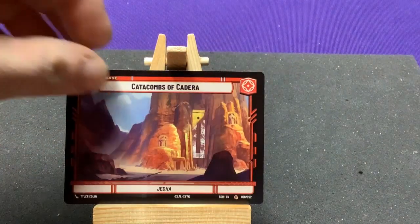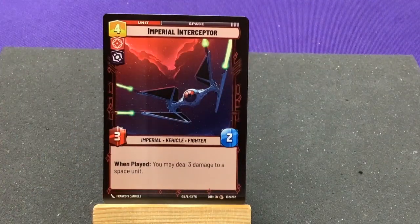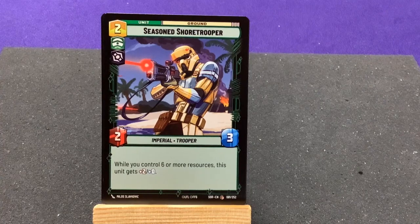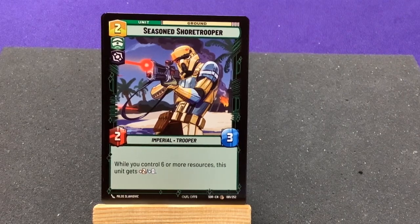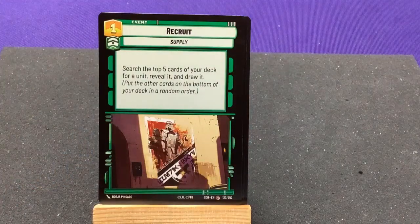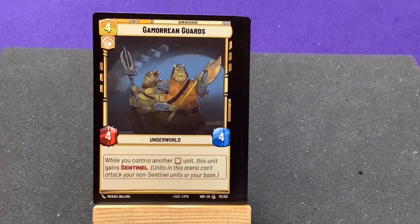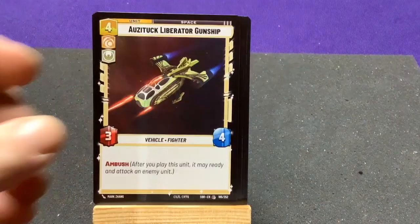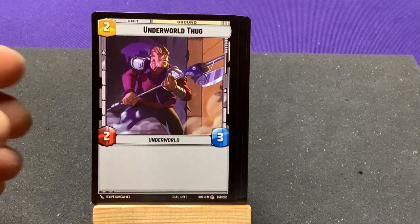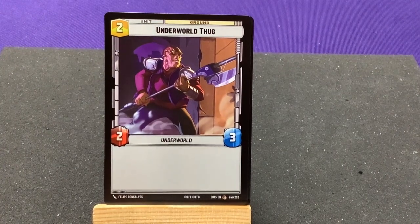Another Director Krennic, another Scarif Catacombs. Imperial Interceptor — when played, 3 damage to a space unit. The Medal Ceremony — give an experience token to each of up to 3 Rebel units that attacked this phase. Seasoned Shore Trooper — when you control 6 or more resources, this unit gets plus 2 attack. System Patrol Craft has Sentinel. Open Fire — deal 4 damage to a unit. Another Recruit. Gamorrean Guards — while you control another yellow unit, this gains Sentinel. Auzituck Liberator Gunship has Ambush. A borderless Underworld Thug — he's actually a colorless unit, that's really neat.